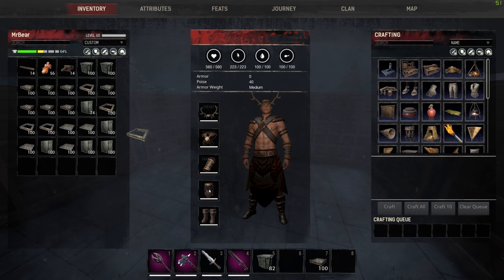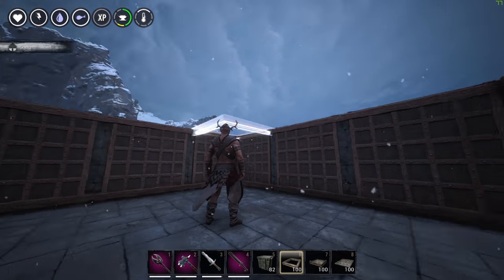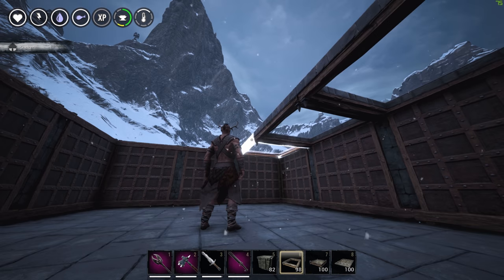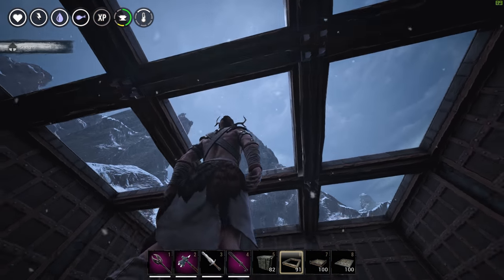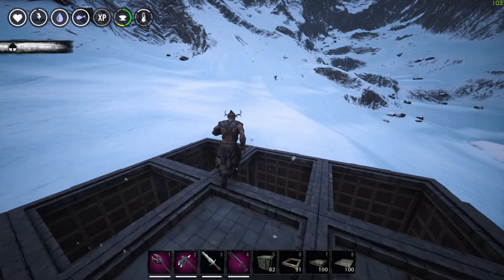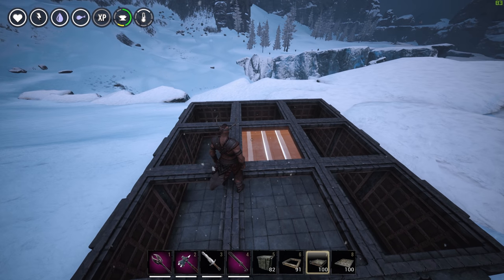Now with the frame system, you can actually triple stack, quadruple stack, hex double stack depending on how you do it. But I'm doing the simple way so that you can have at least two layers upon the roof, and you guys can actually see that this is a very effective way to get everything done.